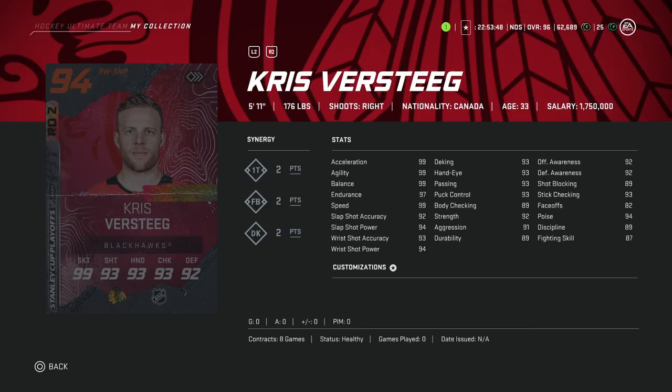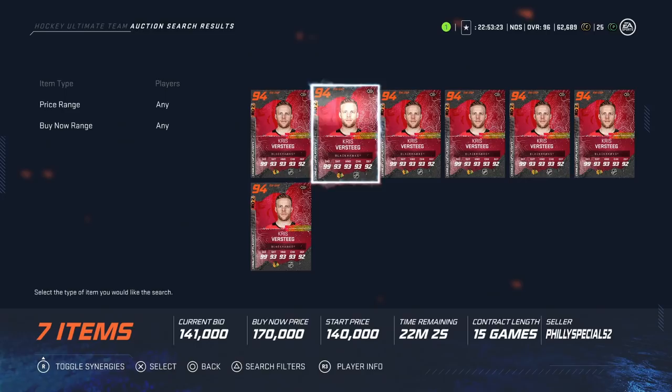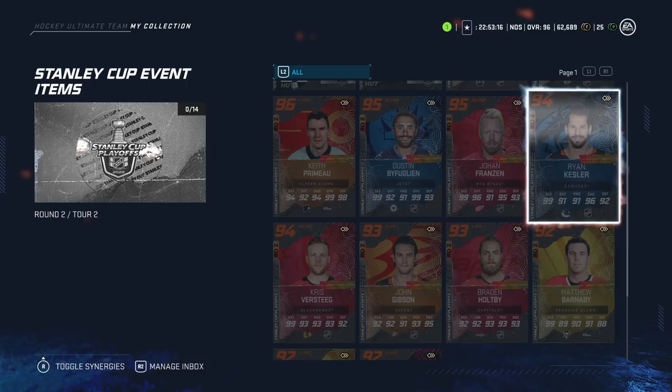Then we've got the 94 overall Chicago Blackhawk Christopher Stieg at 5'11", just at or slightly below decent height in NHL 20. He's got 99 skating, his shot in the low 90s, and hand stats all at 93. Not a bad winger card at all: 2-1T, 2-2FB, 2-2DK. I think there are better options, but let's take a quick look at what he's going for in the auction house. Around 170K — not terrible. If he got down to under 150K, I think that'd be a good spot to pull the trigger.